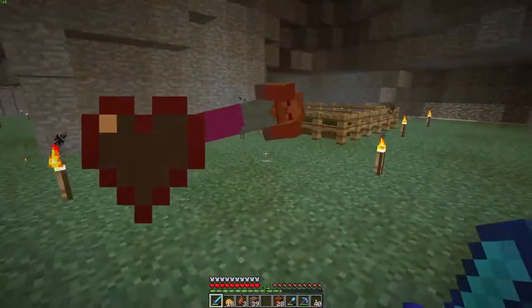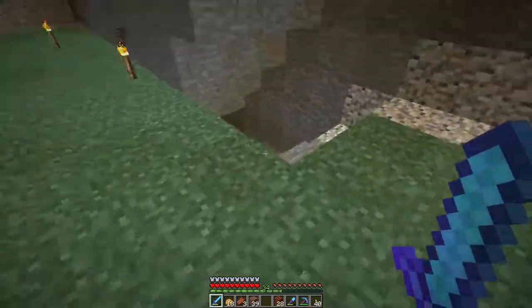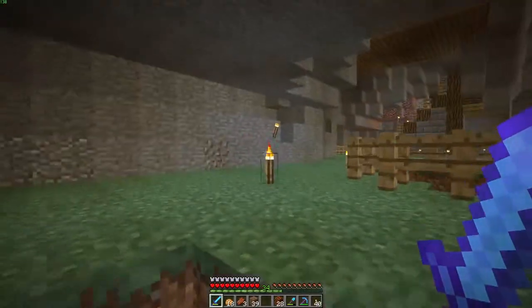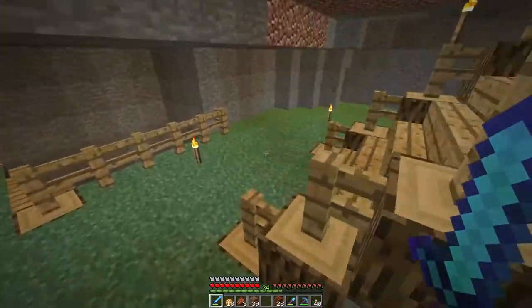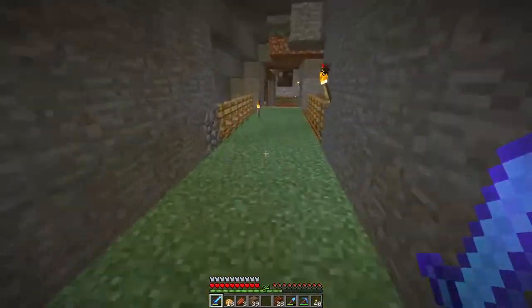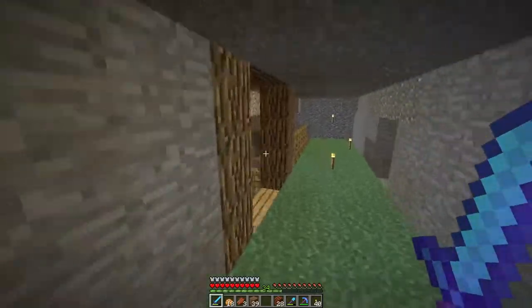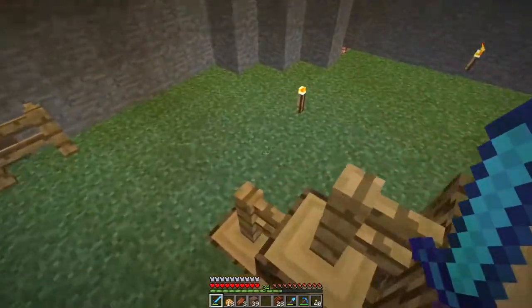We'll come back up here. On this side I have nothing built — I want to do something down here but I'm not really sure what I want to put there. These stairs lead to the other level over here, and this just connects the other part of the base. We'll start with the bottom floor because it'll be the easiest to start with.